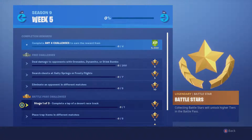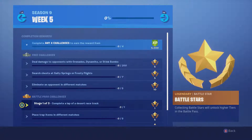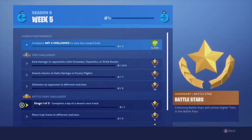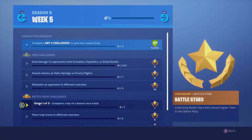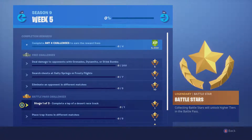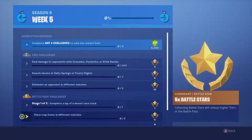Complete a lap of the desert racetrack — I'm assuming that's the main racetrack out in the desert. I don't know if it'll be set up like the one near Happy Hamlet where it actually counts down and you need a baller or hoverboard — that'd be kind of nice. Place trap items in different matches — this could refer to a couple of different traps, but the main one you're going to find is the spike trap.